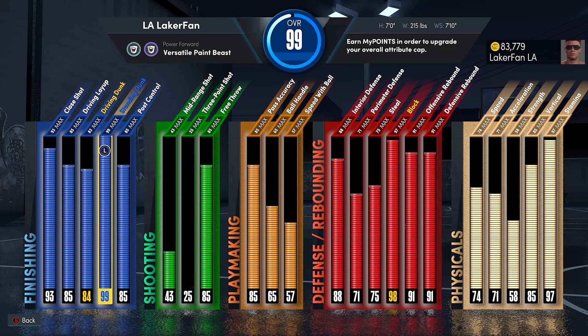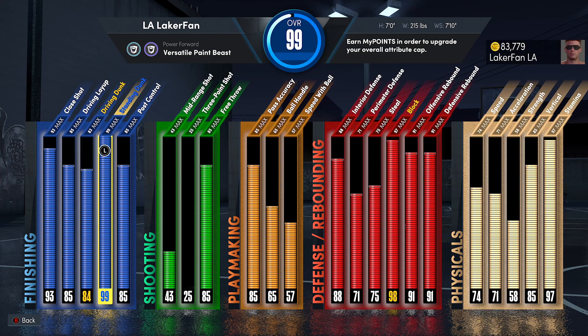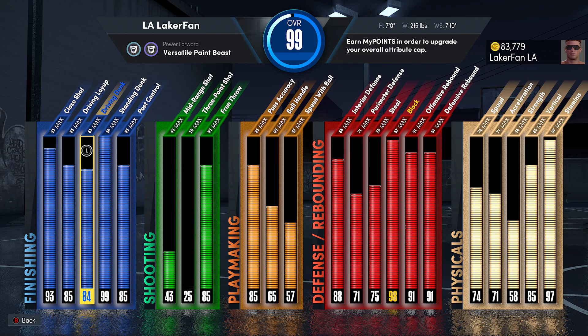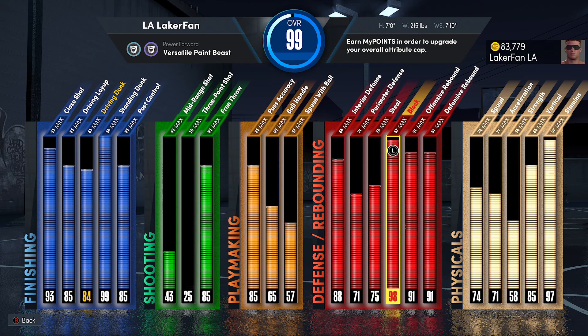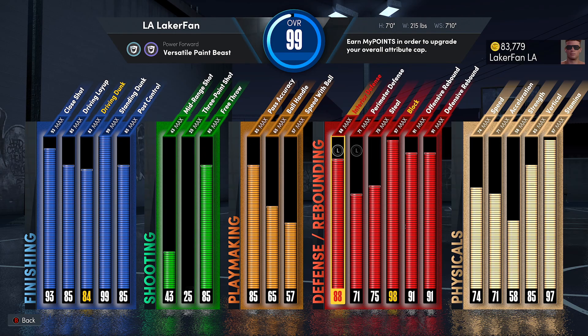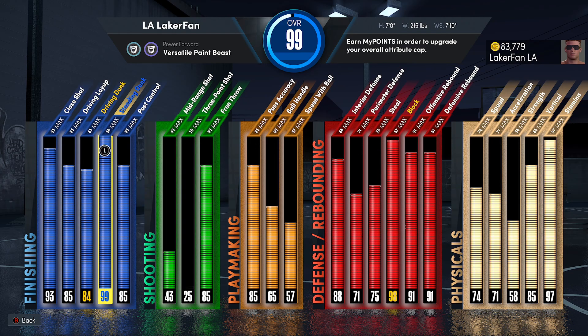I do want to mention — the ones you see in yellow are with sleeves on. I tried putting the sleeve on to get 84 driving dunk to see if I can get driving contact dunks. That's not the case. You have to have 84 for the actual animations — it doesn't work like that, but I just wanted to test it. So: 99 standing dunk, 93 close shot, really 83 driving dunk. With all the defensive attributes, the block rating is 98 just because of the sleeve. Things like vertical — I don't think this really influences the dunks you will get. But we're here to talk about the animations.